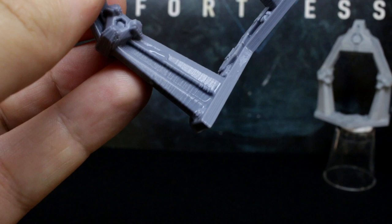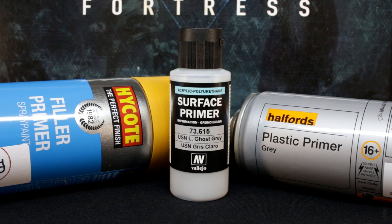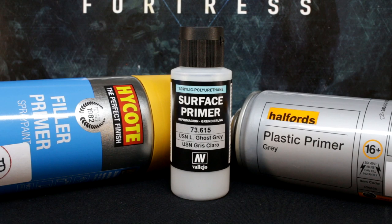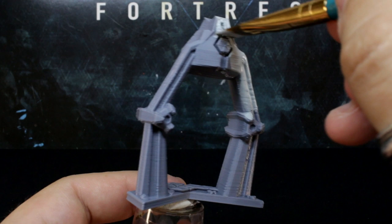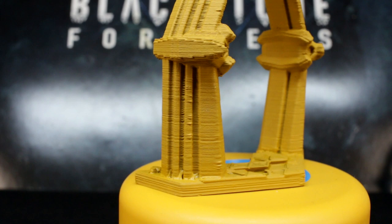After they were all dry, I wanted to find out which priming method worked best for smoothing out the layer texture. To compare, I tested out High Coat Filler Primer, Vallejo Brush-On Primer, and my old faithful Halford Plastic Primer. I covered one of the portal gateways with each primer and actually gave the filler primer two thin coats 10 minutes apart as the can recommended. Not a huge difference, especially when they're not right up in your face, but maybe the filler primer looked a little smoother.